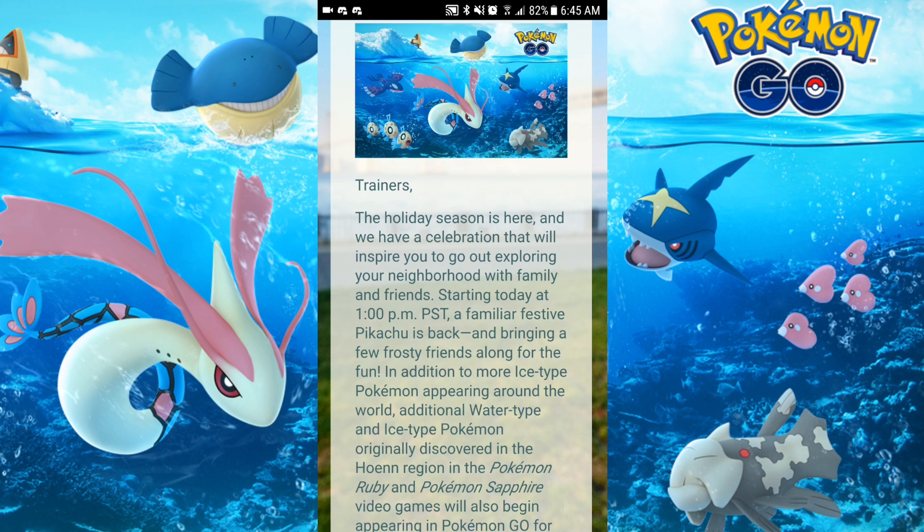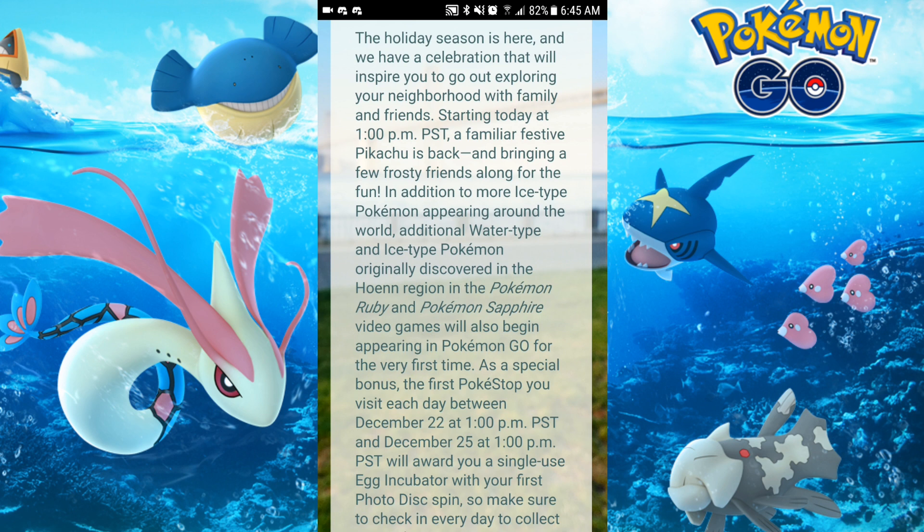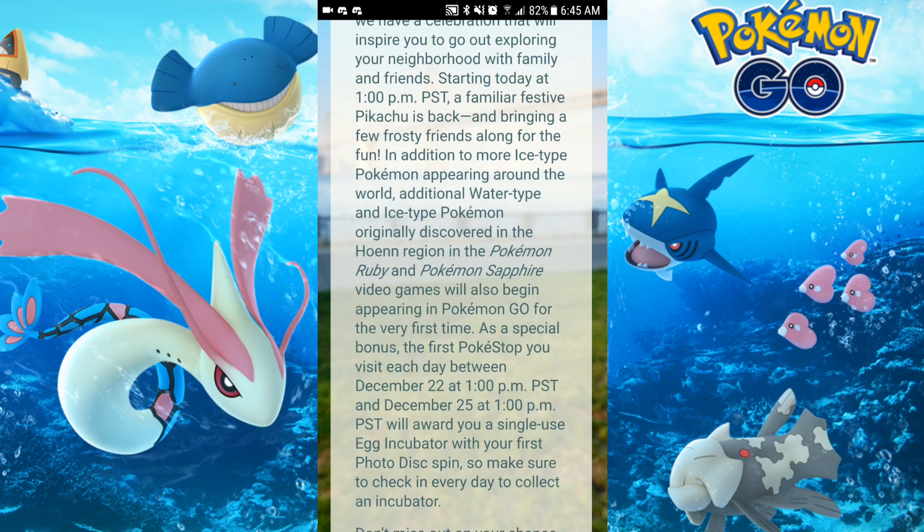In addition to more ice type Pokémon appearing around the world, additional water and ice Pokémon originally discovered in the Hoenn region in Pokémon Ruby and Pokémon Sapphire video games will also be appearing in Pokémon Go for the very first time.